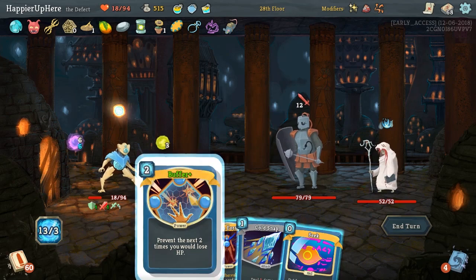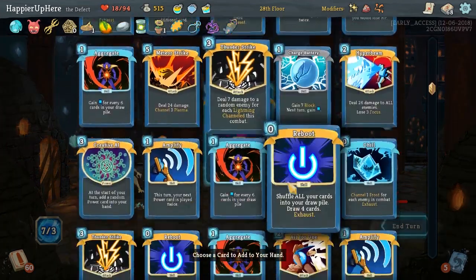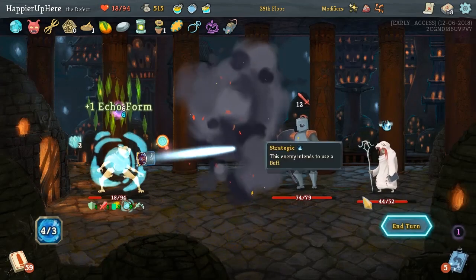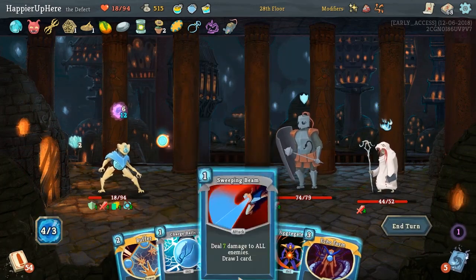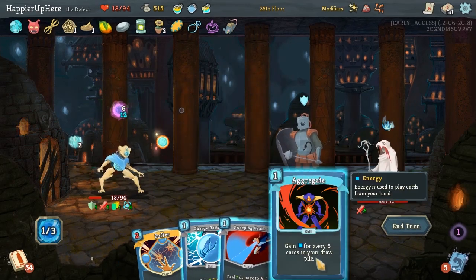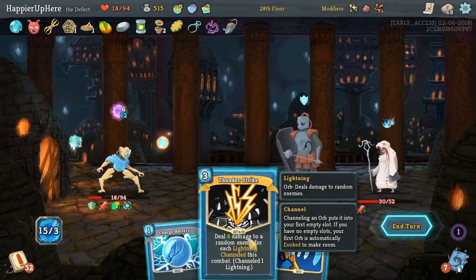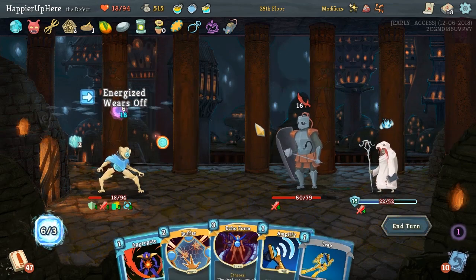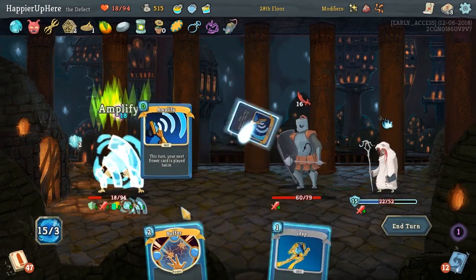12 incoming — let's get rid of everything and keep the Buffer and Aggregate. There's an Aggregate — let's play Buffer, Echo Form. I should have seeked an Amplify for the Buffer, but we still have seven energy, so let's do another Echo Form. The first two cards we play are going to be duplicated. We can duplicate the Echo Form — now the first four cards are played twice, which includes this card and this card — perfect! Now we can just play everything. Thunderstrike just does eight damage. We have three Buffer charges — we should be fine.